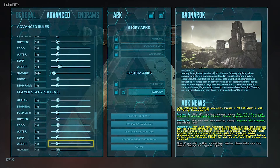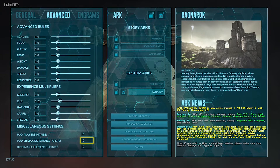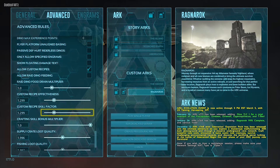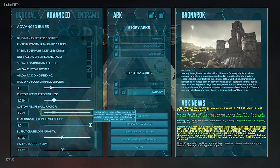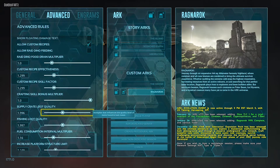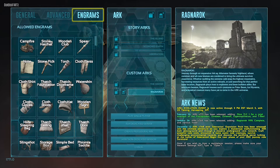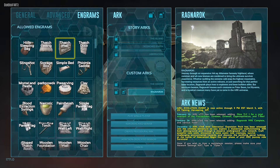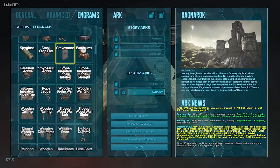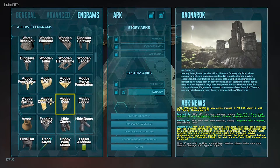I don't change the dino stats because I don't want to mess things up. My player stats I don't change either beyond what we've already done. The crafting skill bonus defaults at one. Custom recipes I don't change — I don't like to change the game too much. The supply loot crate quality I did recently bump up a bit. The engrams I don't change, but you can remove things like the flare gun if you never use it.